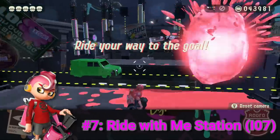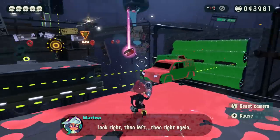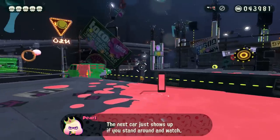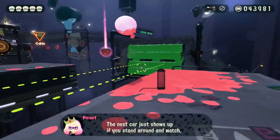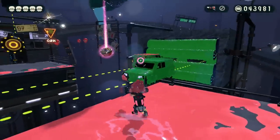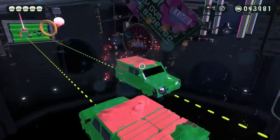Remember how in Octo Canyon some of the hardest levels were the ones with moving platforms? Well, Ride With Me Station with the Blaster is entirely based upon moving floating platforms, except that the platforms are now cars. Since these cars are moving the whole time, trying to jump from one to the next without getting shot, falling off, or missing the jump entirely is extremely difficult.